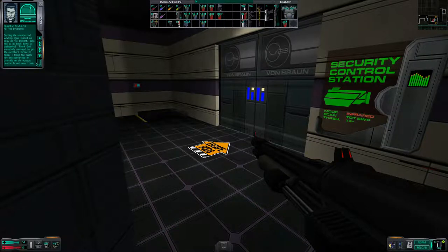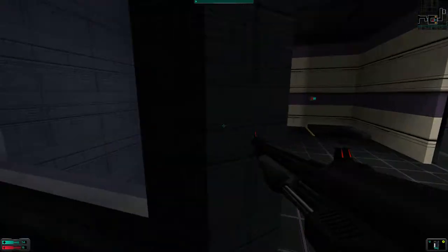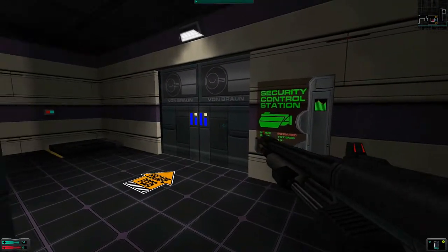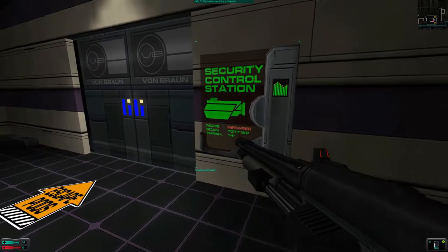Getting the escape pod working again wasn't as easy as we thought. Bec had to go back down to engineering. Thank God somebody managed to get the elevators turned on again. I found the bridge key and performed an override on the access protocols. And now I think we're ready to go. Ops over.